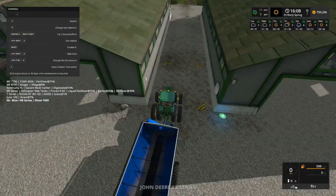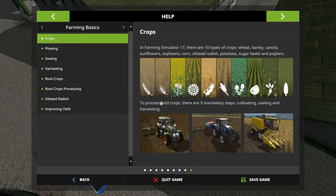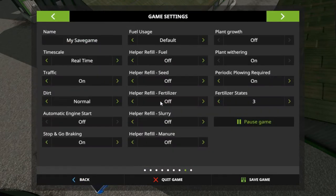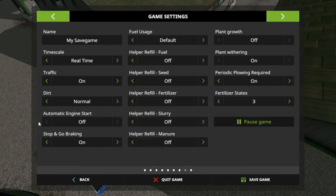A couple things have changed - withering I believe is on, let's go check it out. As you can see right here, plant withering is on and I cannot change it - it's not highlighted like these other options. I can change the ones that are green. Over here automatic engine start - I cannot change it and it's off, which I hate. Plant growth is off right now, plant withering is on, and I can't change either one of those.